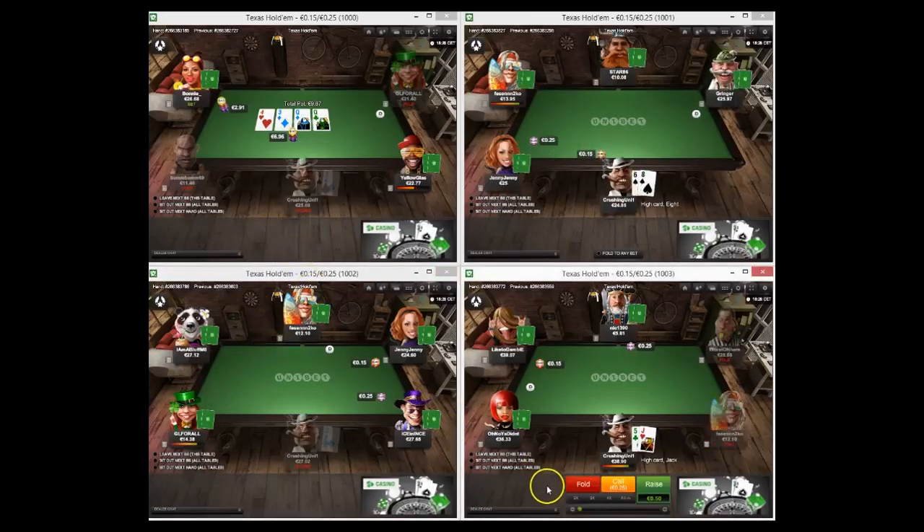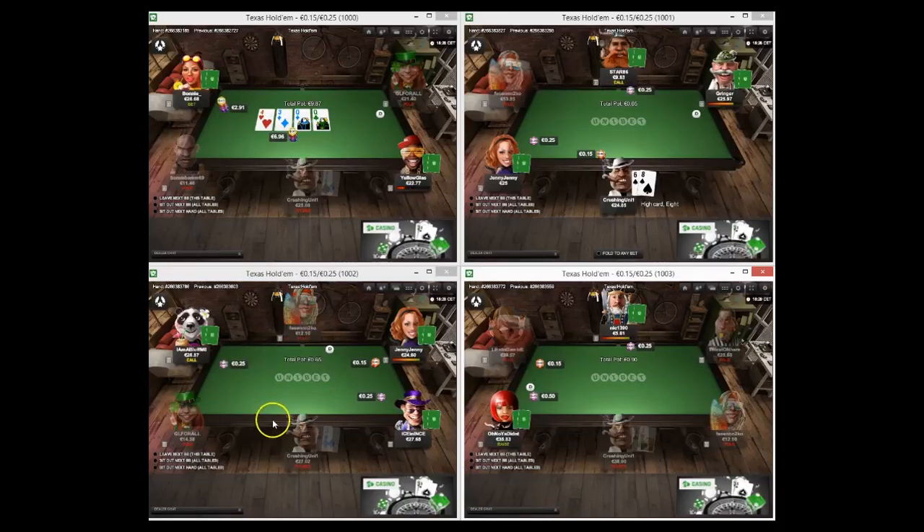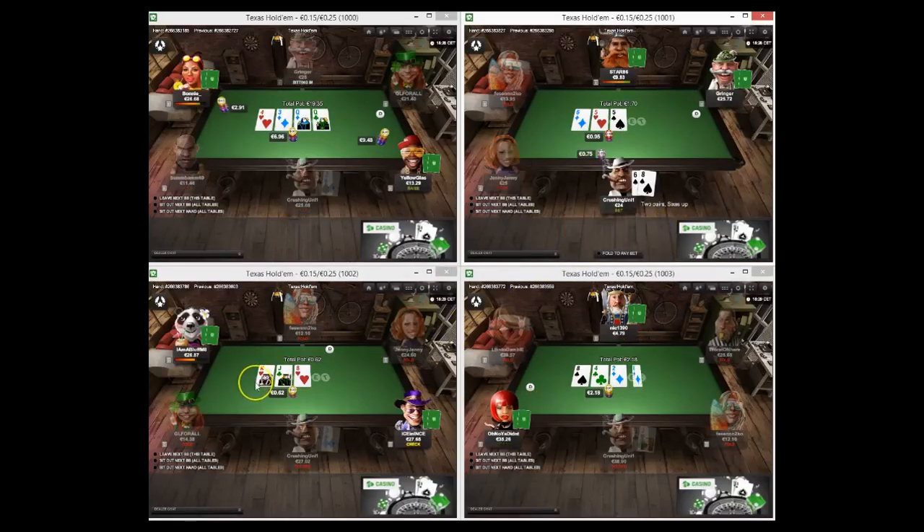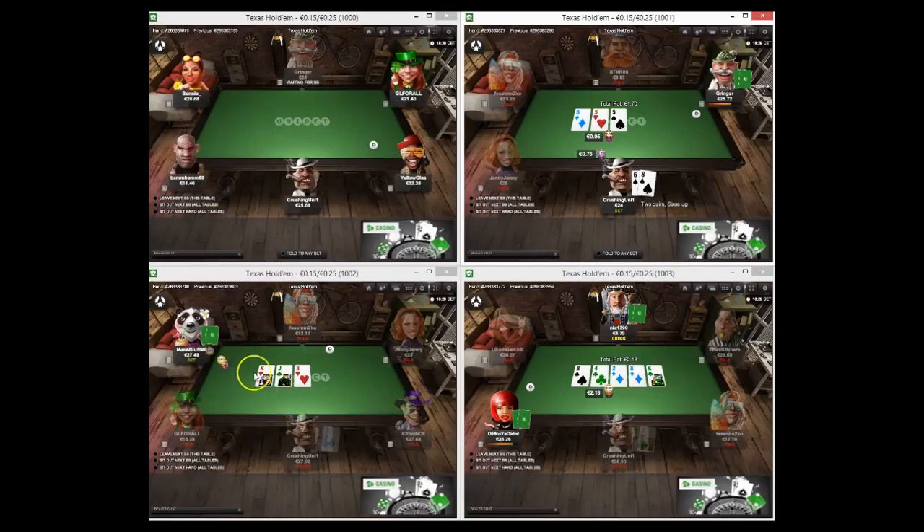A big action spot going on on the top left table to keep an eye on. Obviously when you're playing these games you want to watch as closely as possible. Six-eight suited - we can just make up the blind getting such a good price. I think leading this flop is good. Check-raise here by Yellow Glass - it's a huge check-raise. I don't know why he'd do that sizing with anything. Lots of randomness you will find on Unibet like that.